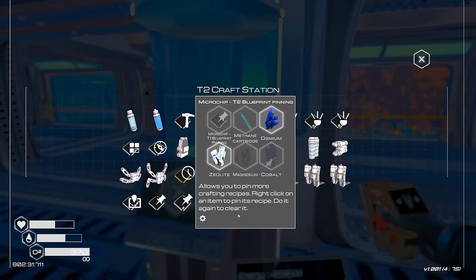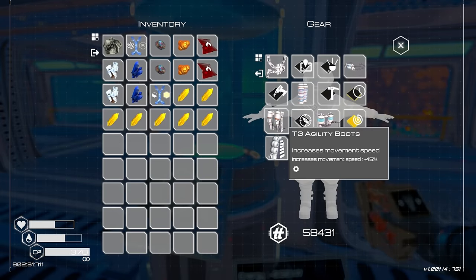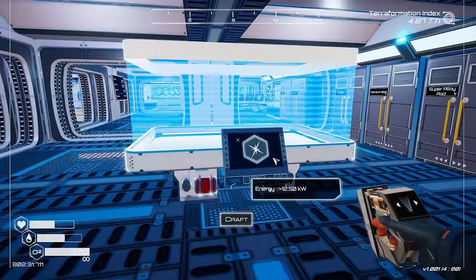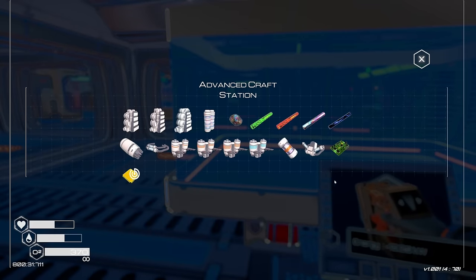I'm pretty sure we have another set of agility boots — nope, okay. We're at tier three agility boots and tier three exoskeleton. That is wild.